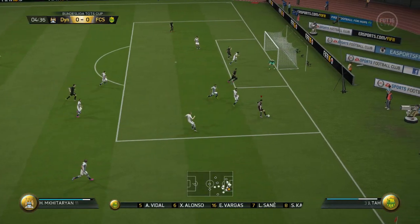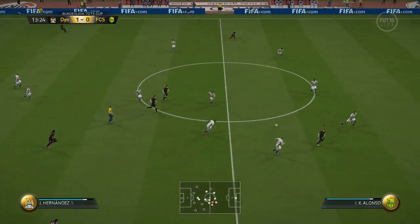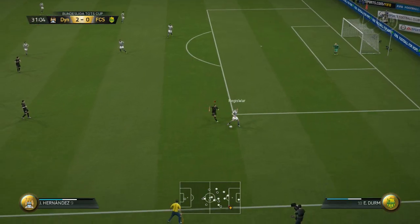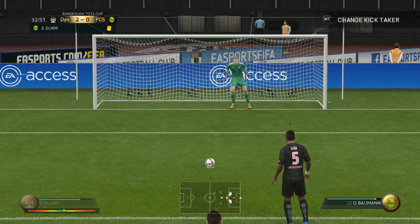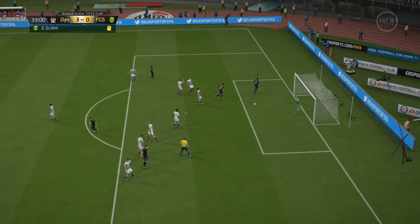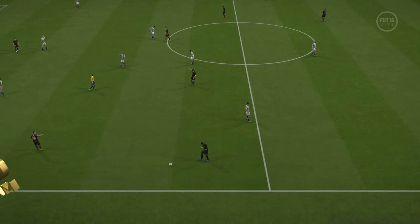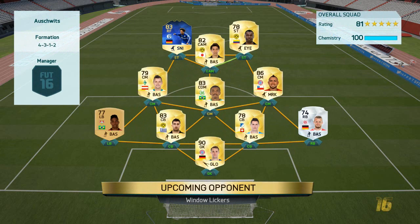I forgot to press record right at the start of the semi-final so you don't see the opponent's team, but it was pretty average - very similar to the last guy. He had Castaños up front and the regular versions of Boateng and Tah at the back. Hernandez skinned the defender but the keeper made a great save; however he gets on the end of the rebound. The opponent got very frustrated - Boateng fouled Hernandez and Alaba converted the penalty to make it 3-0. He then conceded another penalty for 4-0, went down to 9 men, and completely lost his head. Definitely the easiest game of the run.